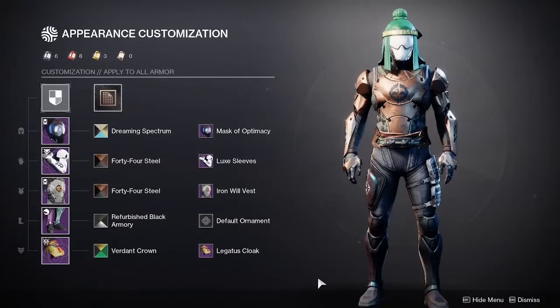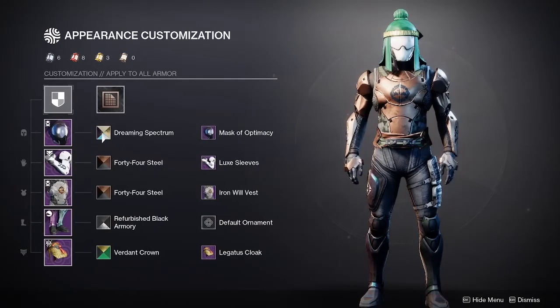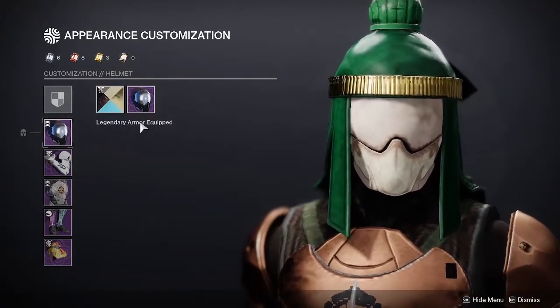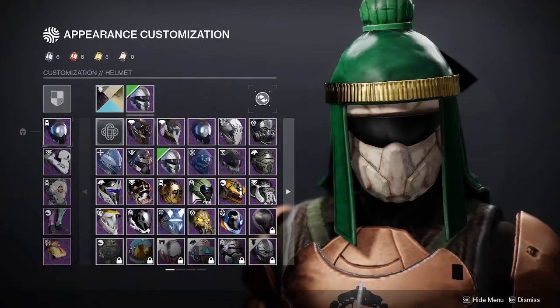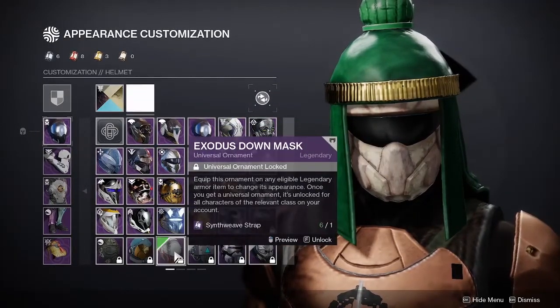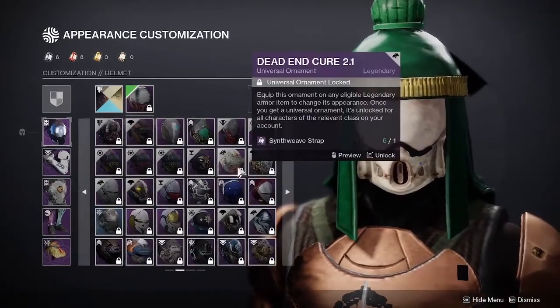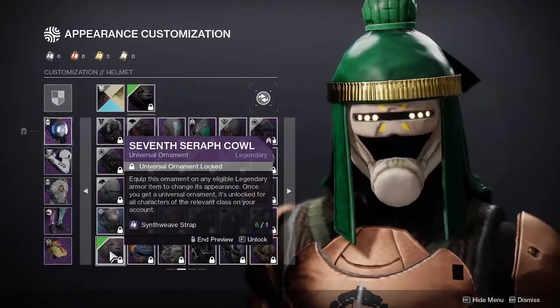For the helmet I used the Mask of Optimacy Eververse ornament with the Dreaming Spectrum shader from Last Wish. I wanted something that best mimicked a face with goggles, but since every helmet covers your character's face I decided to simply find the most neutral looking helmet and a shader that resembles Mumen Rider's skin. Both the shader and the ornament are still obtainable as of the making of this video.